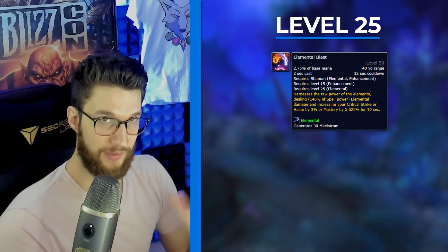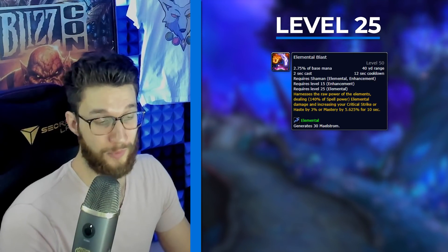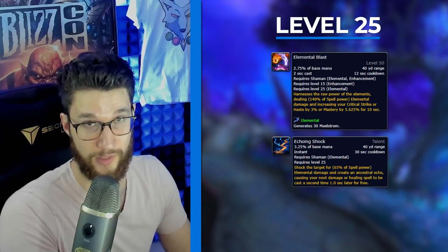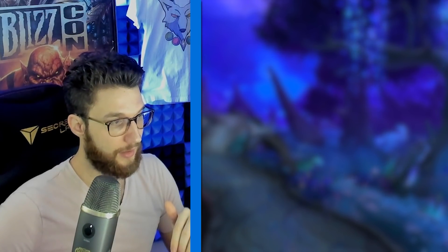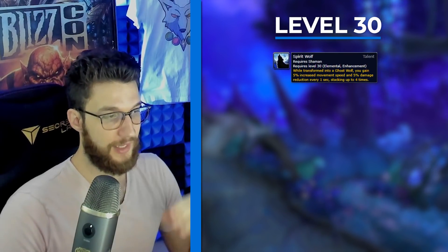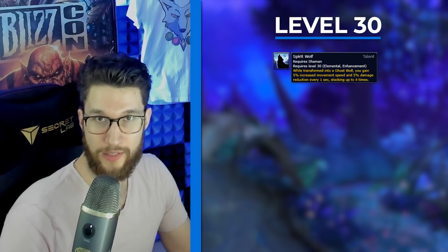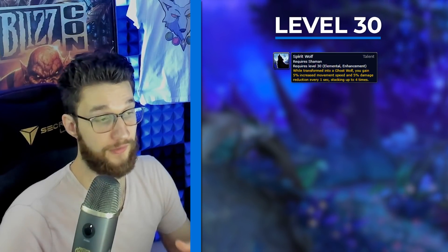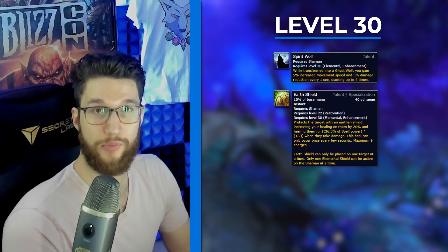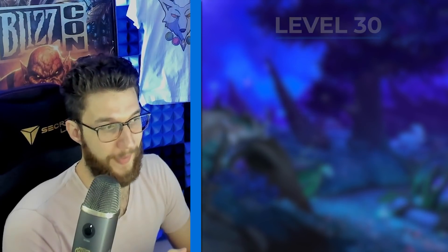Elemental Blast can be used on Tyrannical weeks if you need single target, but if single target is needed in your group, Echoing Shock is more useful overall because it also adds AOE value. On the level 30 row, Spirit Wolf is the default choice almost all the time for the added movement speed and damage reduction, though it silences you for its duration. Earth Shield is an alternative — you can put it on the tank for extra healing to your group, or on yourself if you need extra personal healing.